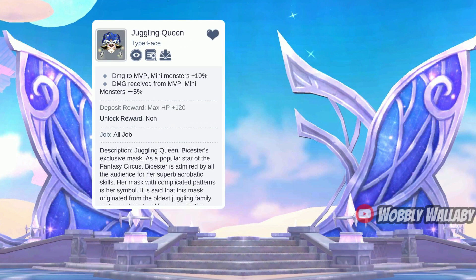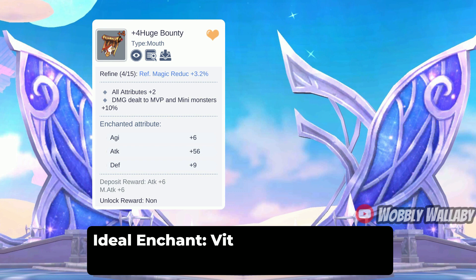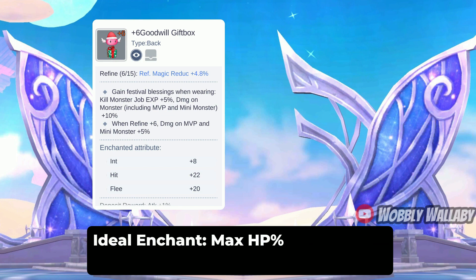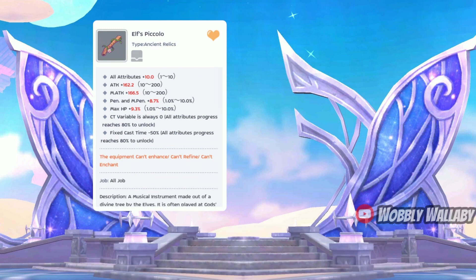For face, he uses the Juggling Queen for MVP damage, which is also the best in slot — Morale is the ideal enchant. For mouth, he uses Huge Bounty for MVP damage, also best in slot, with Vitality as the ideal enchant. For back, he uses the +6 Goodwill Gift Box for MVP damage — best in slot with ideal enchant of max HP percentage. For tail, he uses Rock Bunny for move speed and damage to monsters — best in slot with ideal enchant of physical damage increase and max HP percentage. For ancient relic, he uses the Elf's Piccolo, which has amazing buffs. A cool thing he mentioned is the fixed cast time reduction reduces Butterfly Wing time, so you can get back to town quicker to hunt more MVPs.